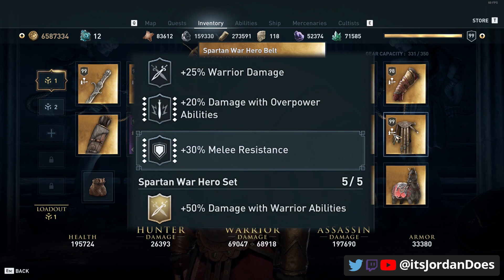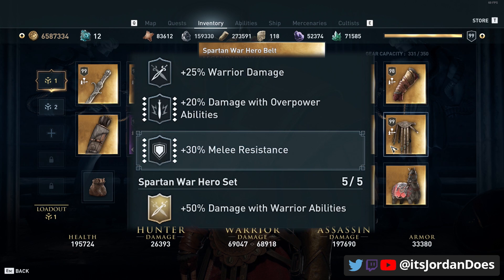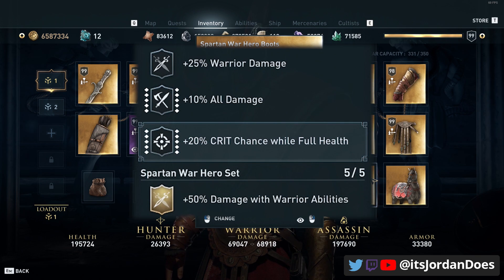For the boots we have warrior damage and all damage, and I engraved 20% crit chance while at full health. The crit chance at full health gets us as close to 90% or above as possible, so when we initiate fights as a warrior we're able to deal all of our damage up front before we take any damage.